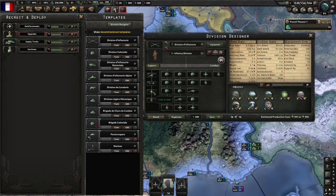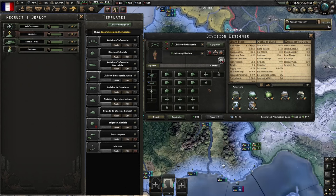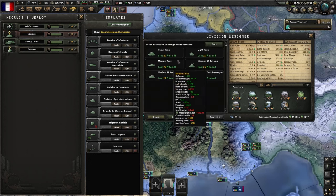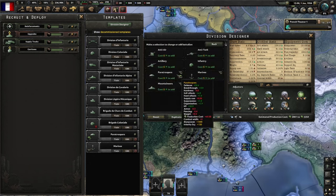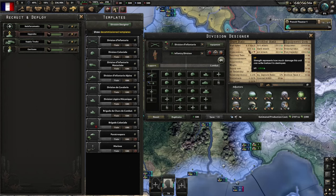You can also add different support companies in the left-hand column. One thing to note is that all battalion types in a column need to be of the same type in terms of whether they're motorized or not. For example, if you want to add tanks to a division, you can't add them to a column already having standard infantry — you would need to create a new armored column. You'll notice that with every kind of tank or battalion added to the template, the stats on the right-hand side change. There's a lot to go through, but we'll touch on the main stats you really need to keep an eye on.